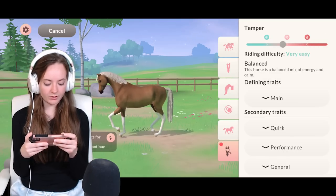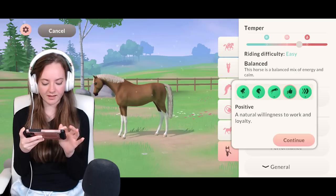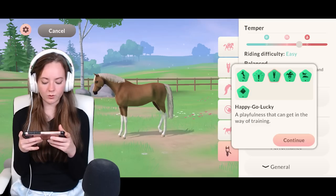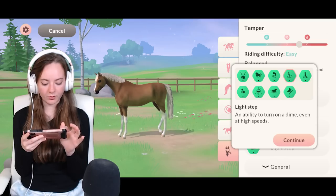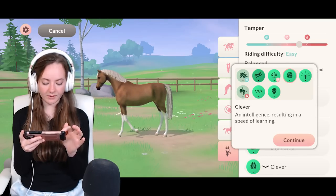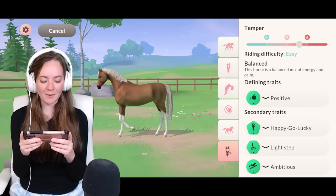Sporkle will be slightly more on the hot-blooded end because she is an Arabian after all. For her defining trait it's got to be positive — my mascot is literally 'stay positive,' so she's got to be positive. For secondary trait she's happy-go-lucky. For her performance trait we'll go with light step — I feel like Sporkle is quite graceful. For the general stat we'll go with ambitious, because that's what I always strive for. So her characteristics are: positive, happy-go-lucky, light step, and ambitious.